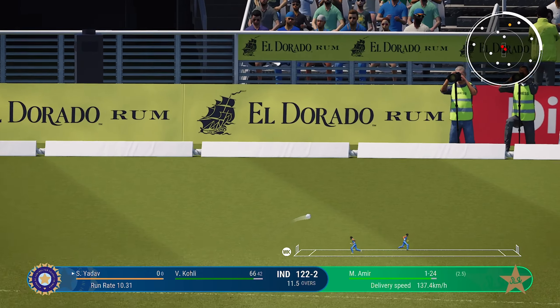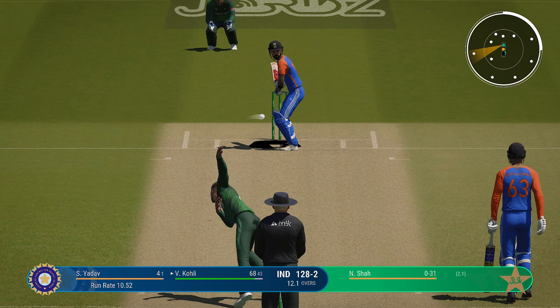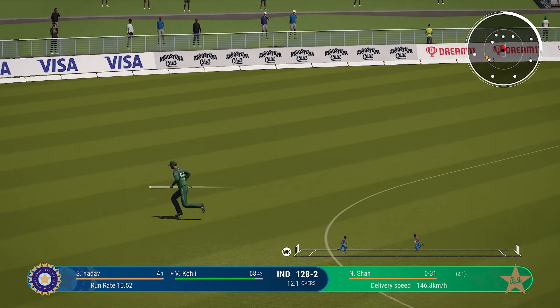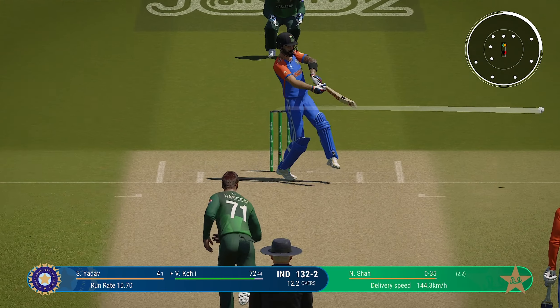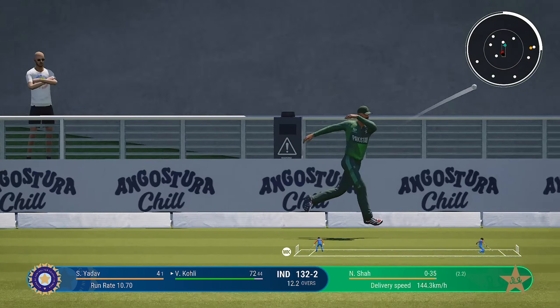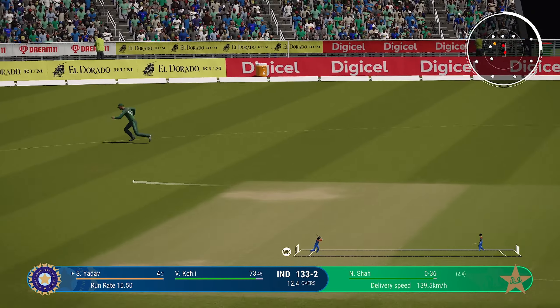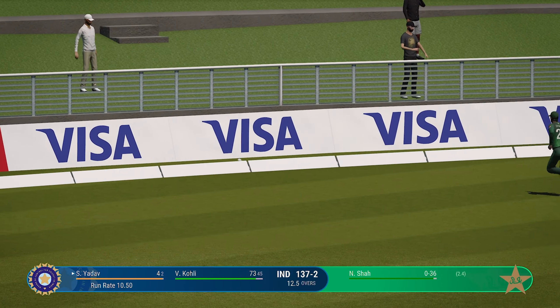Over the infield with a cracking shot. Onto that early — that could be four. Great shot — pulled straight to backward square leg, though. Shah overpitches and pays the price. Great shot by the batter — that could be four.